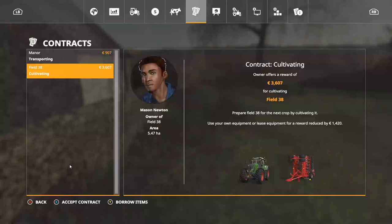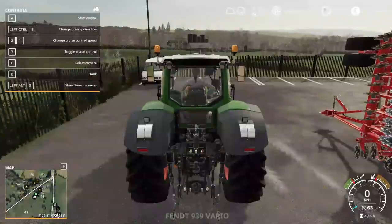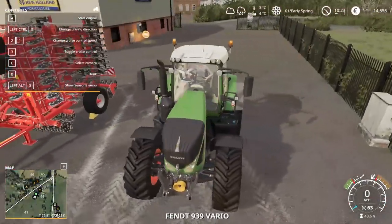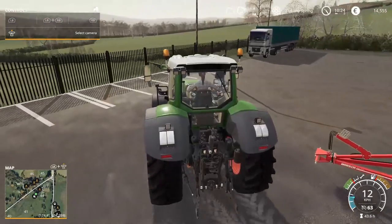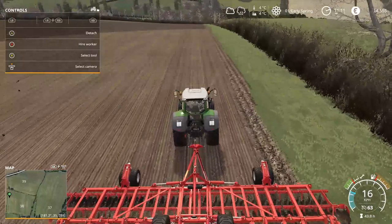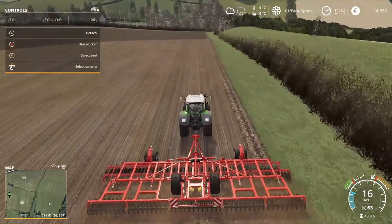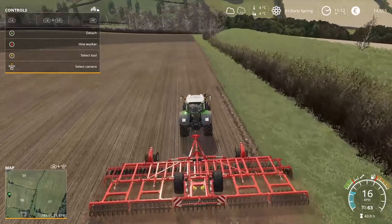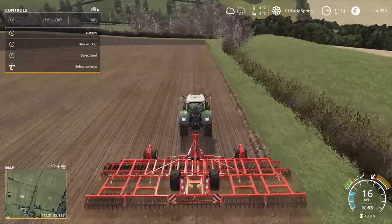Let's see if we have any contracts - we have a cultivating one. We'll borrow the items and then we can cultivate. There we go, that's field 38. I'm going to get to the field and then I'll be straight back - we are going to start this job. This is our first contract. It's actually nice to be able to drive a bigger tractor other than our tiny one, but I like our tiny one. It's cute. I'm just hoping at some point we'll be able to afford a better tractor.